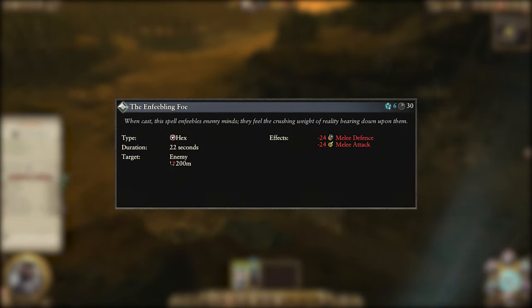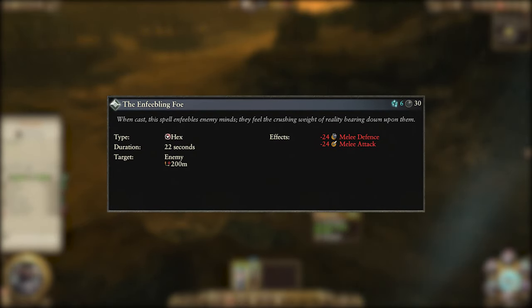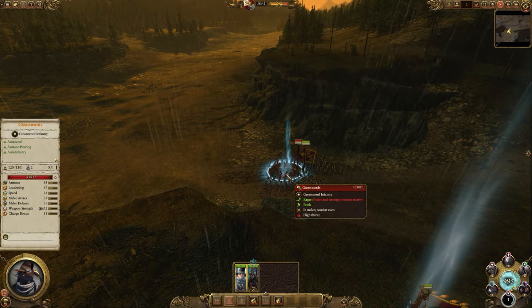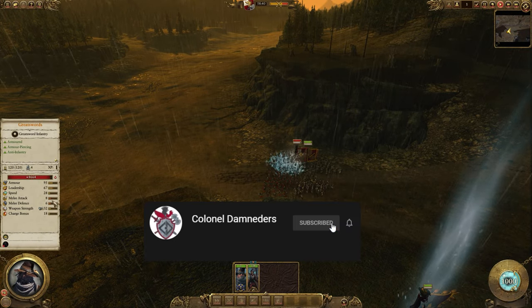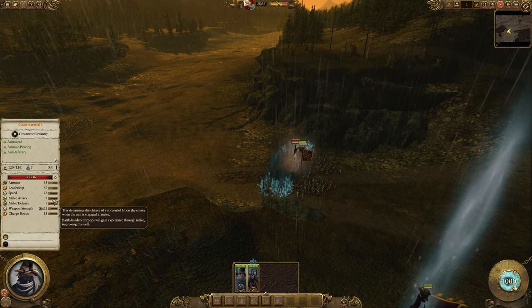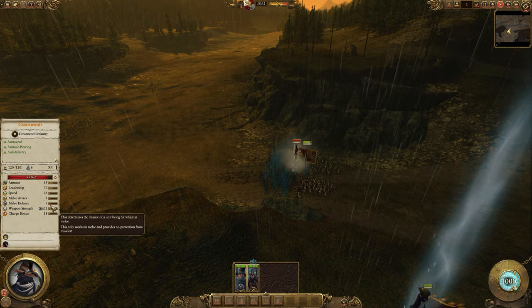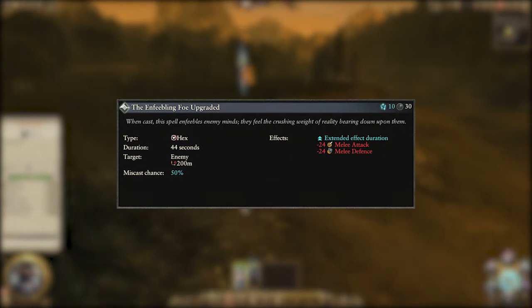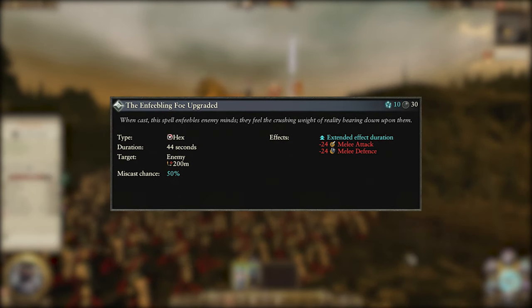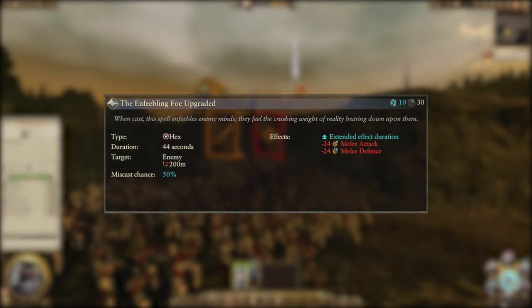Next up we have Enfeebling Foe, and it's a hex spell. It costs 6 Winds of Magic, has a 30 second cooldown and a 200m cast range. It only targets enemies and causes them to lose 24 melee attack and defence for 22 seconds. It's a great spell for using on both enemy lineholders and damage dealers since it will ensure they deal a lot less damage and let in a lot more. Overcasting grants a 44 second duration at the cost of 10 Winds of Magic and should only really be reserved for the toughest enemy units or when you're dueling them with something a lot weaker that needs the extra time.